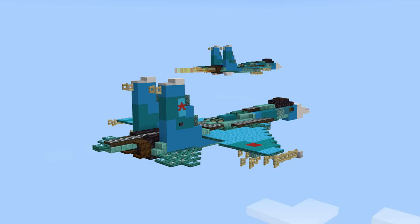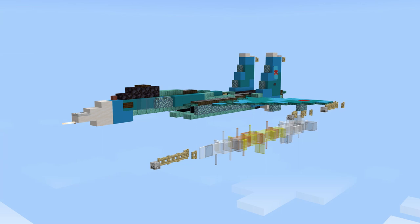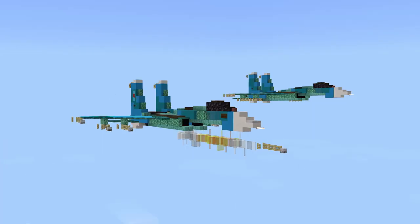By Ilater, two Su-27s doing training exercises — one has his afterburners on, the other is firing a missile.